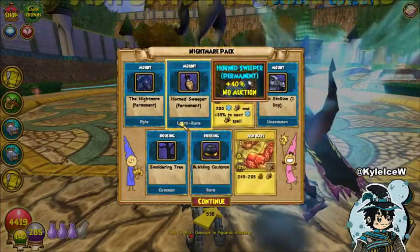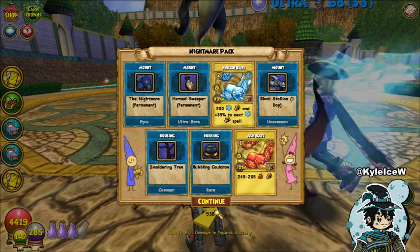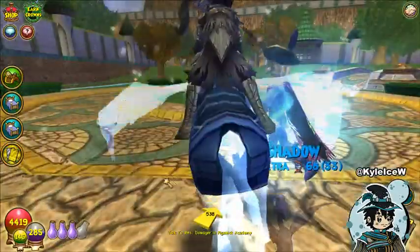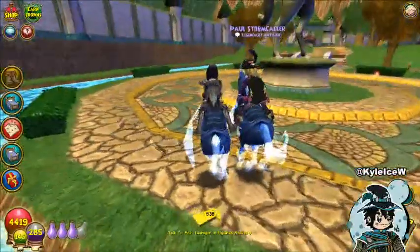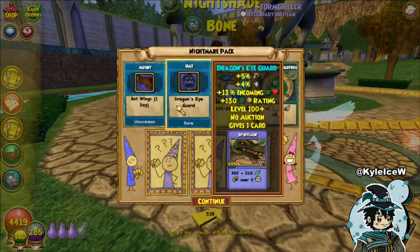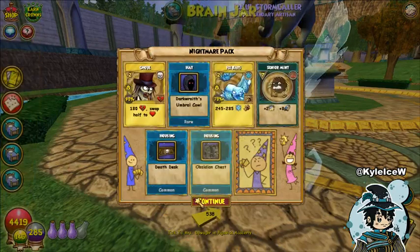Oh, we got the Nightmare permanent! Oh my gosh - we got two permanent mounts in one pack! I've never seen that before. We got the Nightmare and the Horn Sweeper permanent in one pack. The Horn Sweeper isn't really the talk of the town, but the Nightmare though - that is a very nice-looking mount right here. Very unique mount. It's got Dead Beats seeds, which I'm not sure if they're good to plant - I've never planted any of them. We got the Dragon Eye Guard hat.